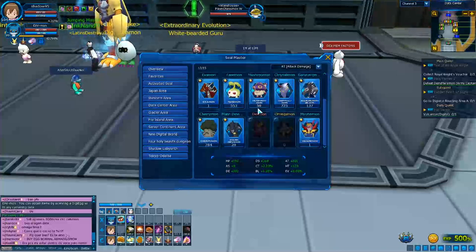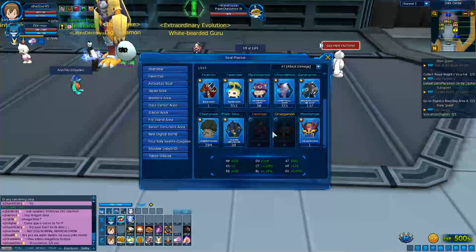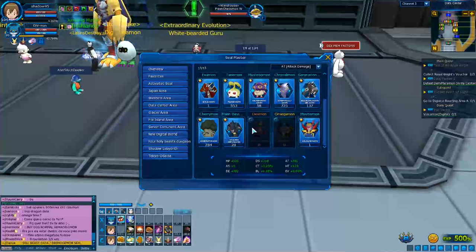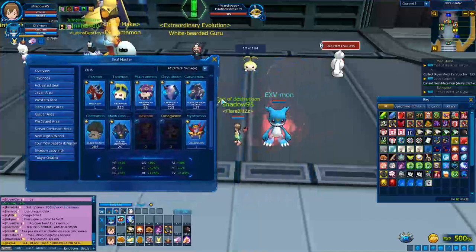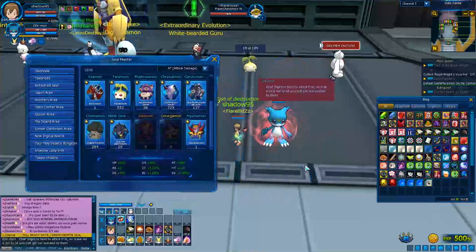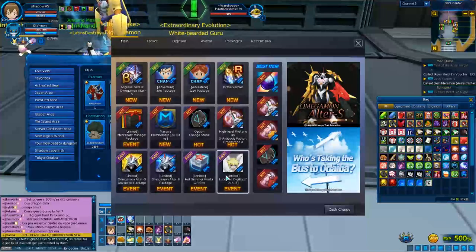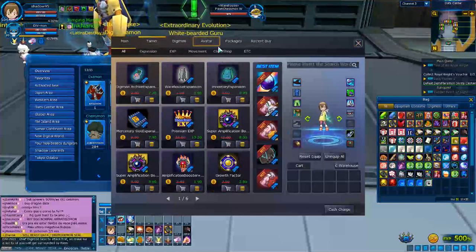You'll see which Digimons give you the attack seals you need. In order to activate a seal, you're going to need a seal opener. You can find seal openers from the shop, special events, or by buying from other players — those are the main ways to obtain them.